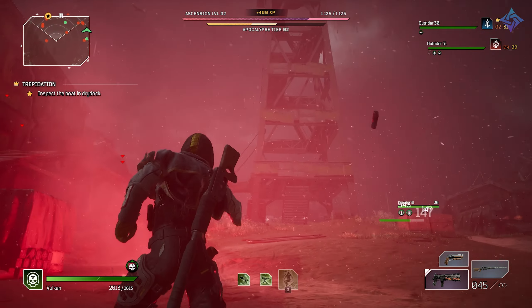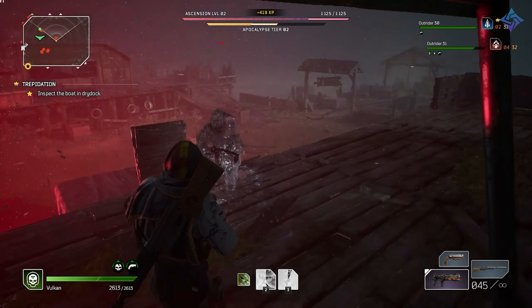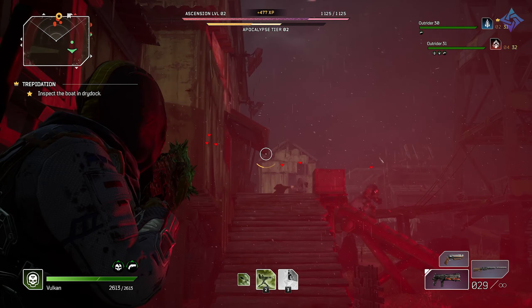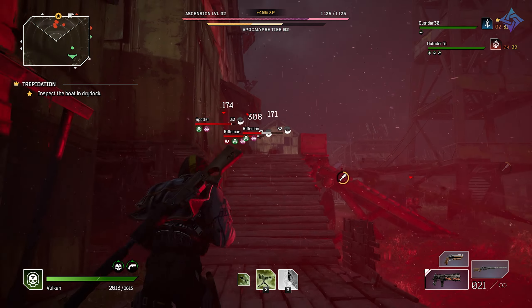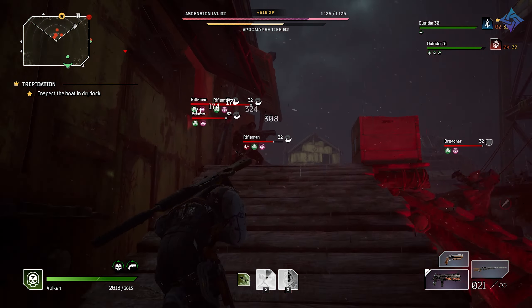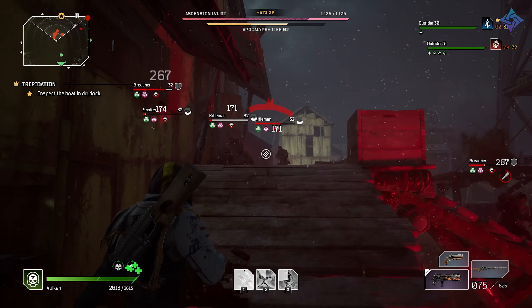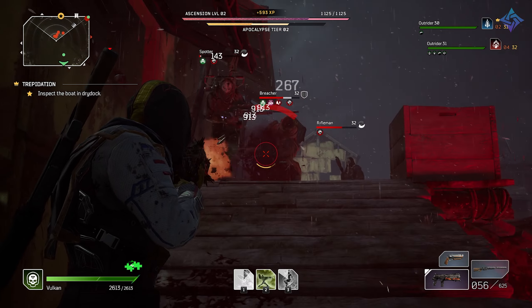Some of you might remember that back when Outriders was first launching, they were having these legendary weapon and armor weeks ahead of launch. These showcased the legendary items and their effects, and this was really nice. Players liked it because you could see, oh, that's a weapon I definitely want to go after, or that's one I want to avoid, or that's the set that I want to build around.